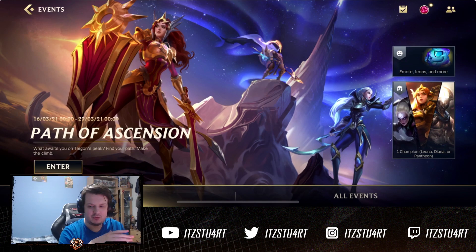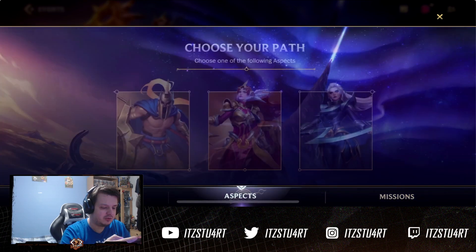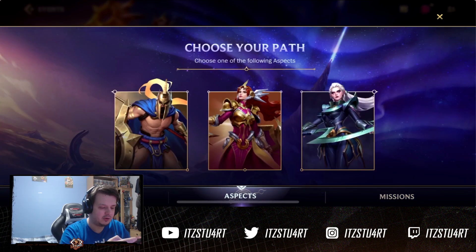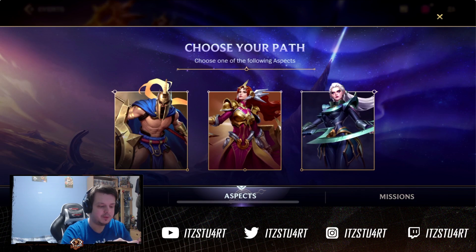We've got the Path of Ascension event, which was in the patch notes today. You've got the different aspects: you can join the Aspect of War, Aspect of Sun, and Aspect of the Moon depending on what champion you want. Whichever path you choose will determine which champion you unlock.